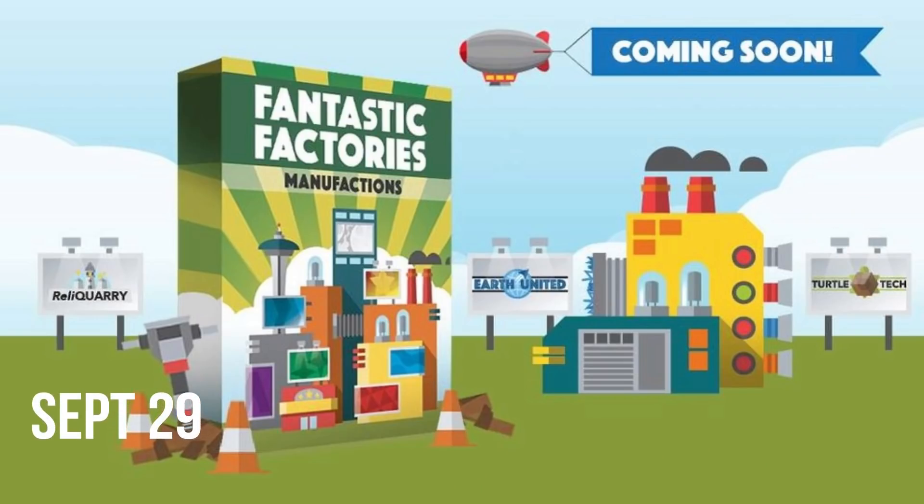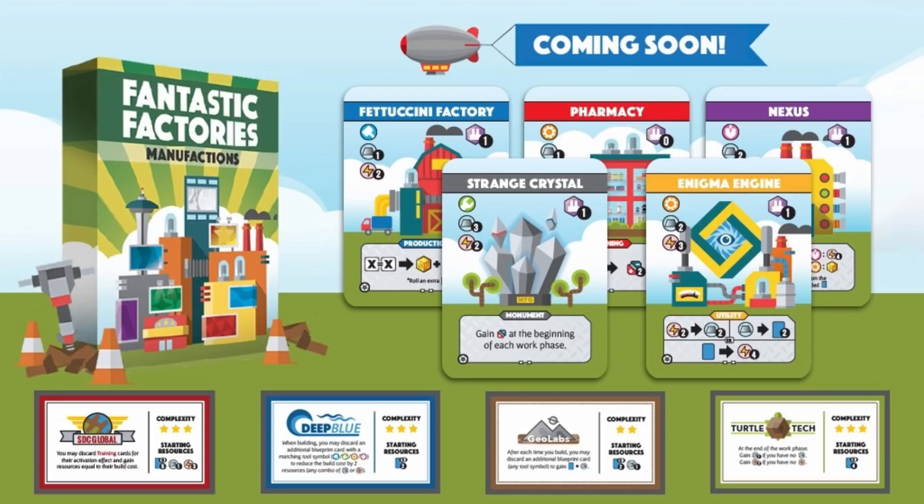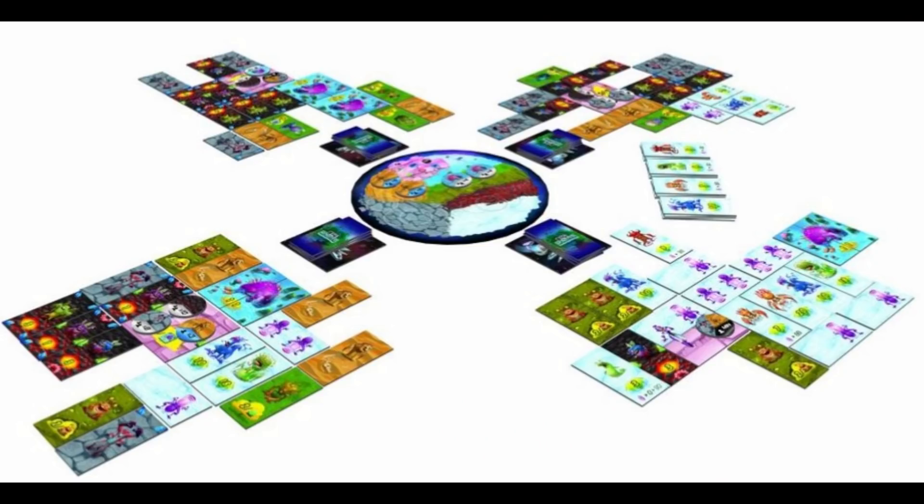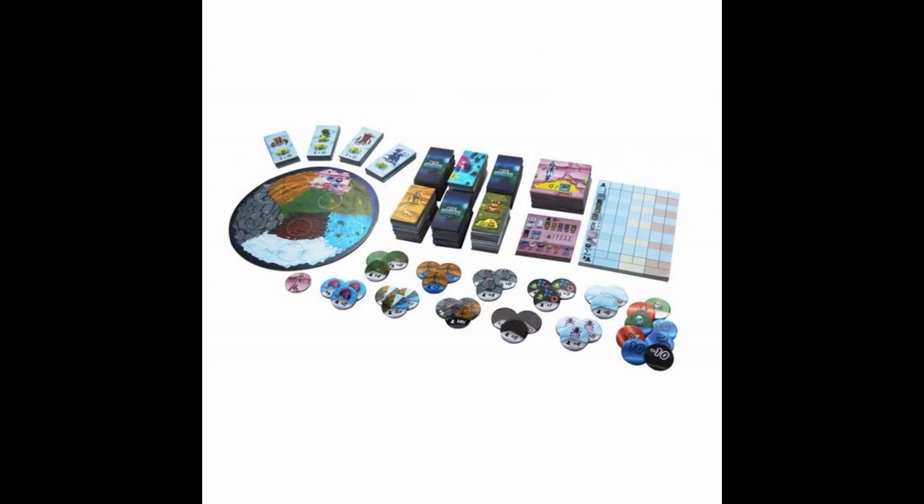We'll see an expansion to Fantastic Factories called Manufactions, which introduces factions, new blueprints, contractors, and vitamins. We'll also see Big Monster, where you're collecting adorable monsters in real time to win together with your team. For two to six players, it takes about 20 to 30 minutes to play. It features card drafting, set collection, and tile laying.